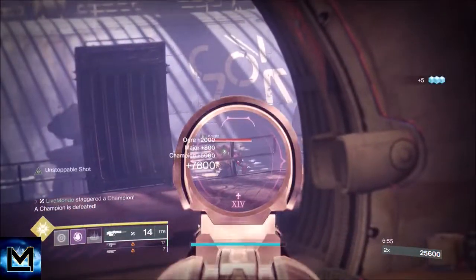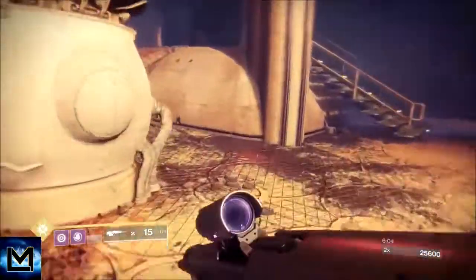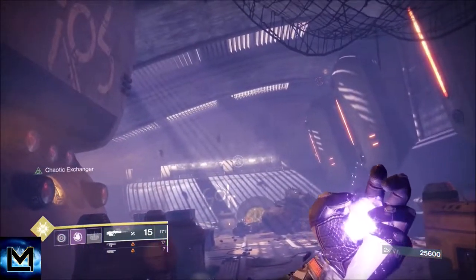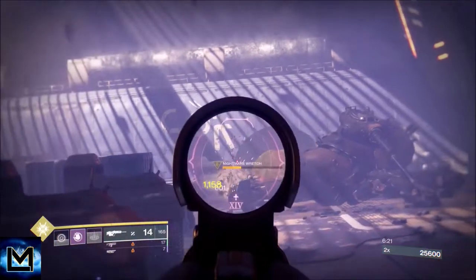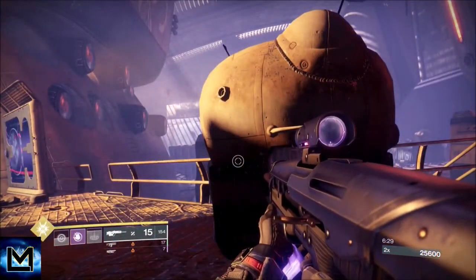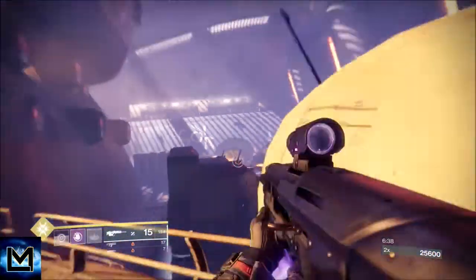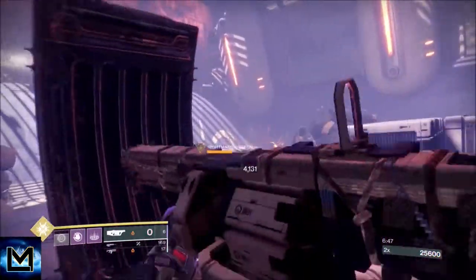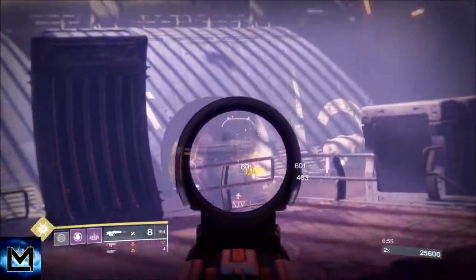What I was trying to do here was take out these two wretches — they kept running away from cover, so you'll see me go to the back trying to get a long-range shot. You really take a lot of damage from these ads; it makes no sense to push because they'll just melt you with team shots. I tried to get the knight and the wretches to fight each other. I put a little heavy down — not much, because I want to keep heavy for the boss.